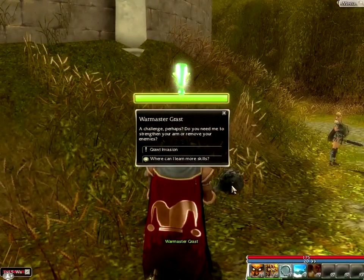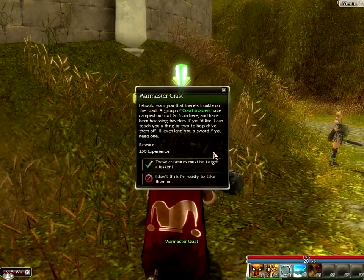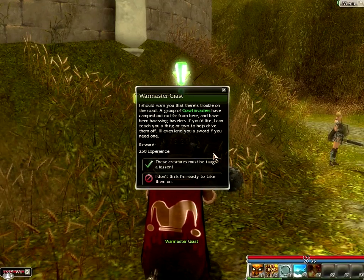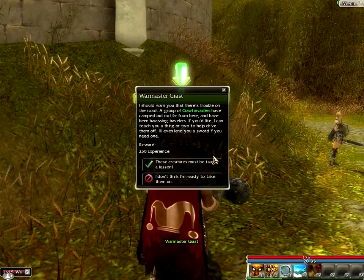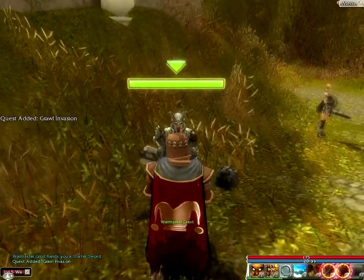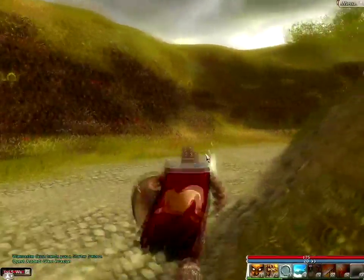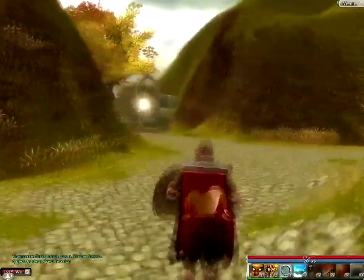War Master Grast: 'A challenge, perhaps? Do you need me to strengthen your arm or remove your enemies?' Grawl Invasion. 'I should warn you that there's trouble on the road. A group of Grawl Invaders have camped out not far from here and have been harassing travellers. If you'd like, I can teach you a thing or two to help drive them off. I'll even lend you a sword if you need one. These creatures must be taught a lesson.' Now we've got a sword and a couple of sword skills. One makes enemies bleed, and the other one gives them a deep wound. We're just going to dispatch these Grawl, and then we can get the skills for good.